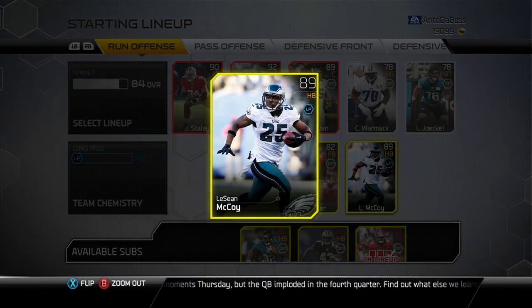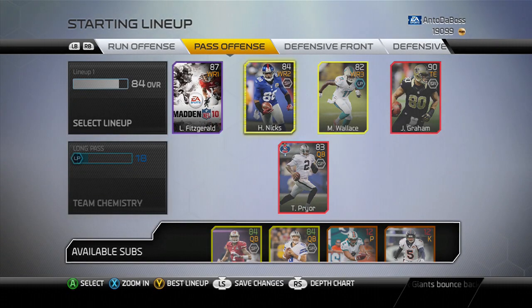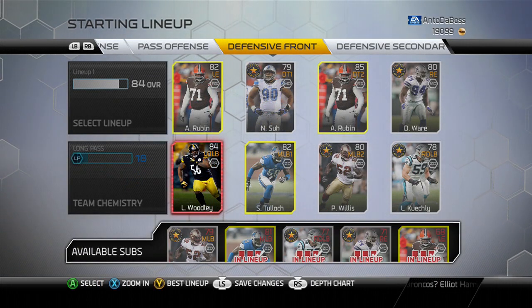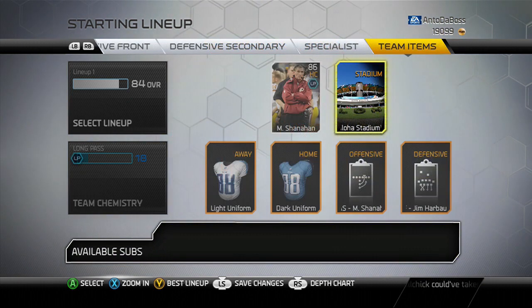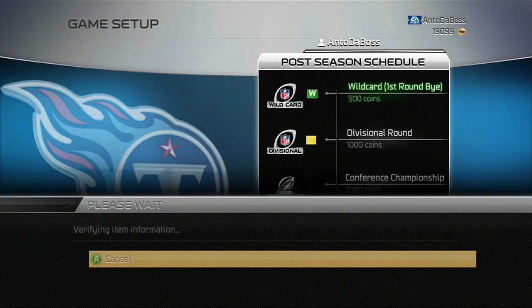Here is how my team is going to look. We got LeSean McCoy on offense, along with Larry Fitz, Mike Wallace, Hakeem Nix, and Jimmy Graham, who I got from a pack opening a week ago as the newly added tight end. My defensive front and secondary haven't really changed. I also changed my home and away jerseys to the Tennessee Titans jerseys, and Aloha Stadium is finally our home.